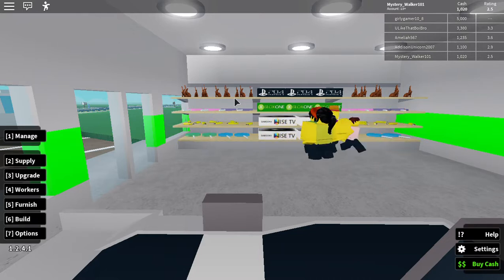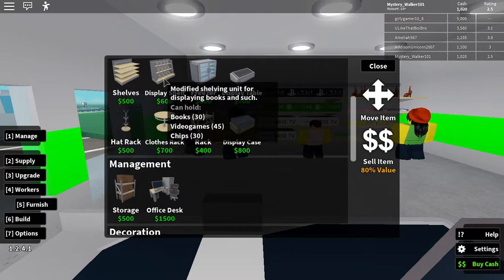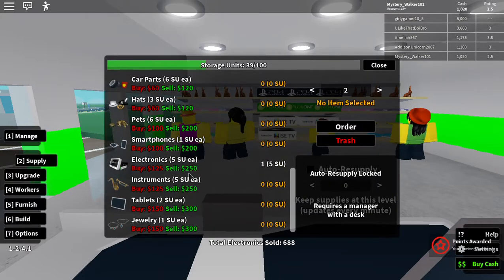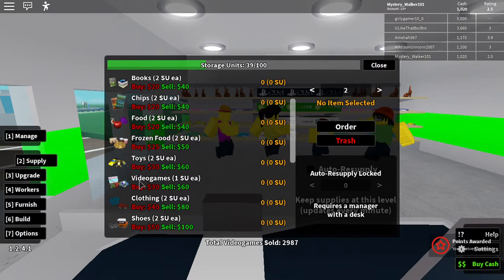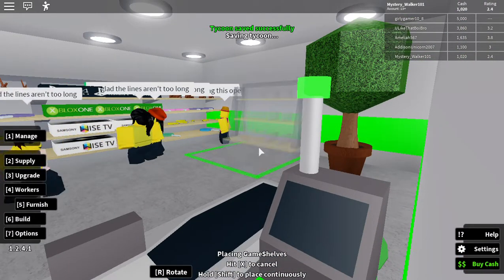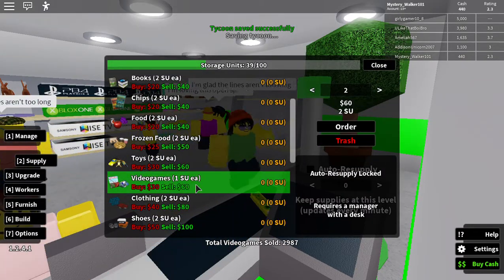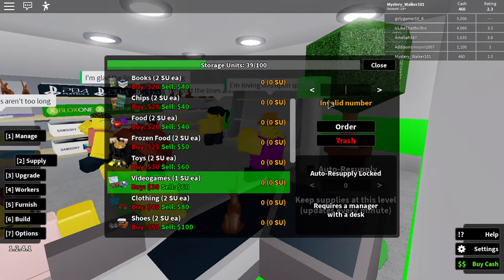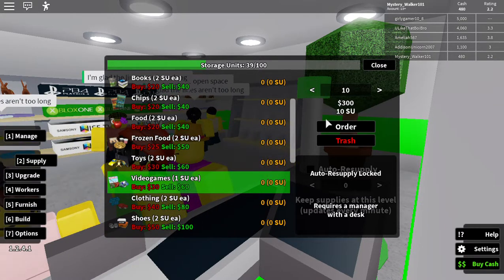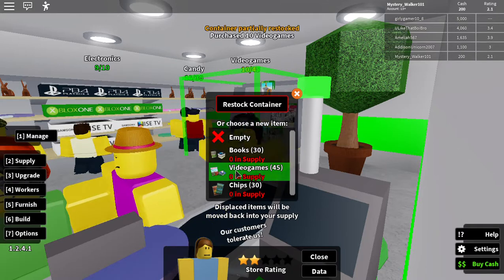Video games are 5.30. Yeah, so I might try that. Display shelf — plonk it down right here. Two supply — video games. Let's change this number to 10. That's pretty much all I can buy — video games, 10, it can hold 45.